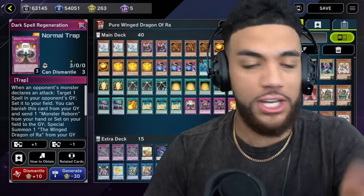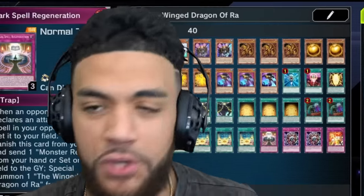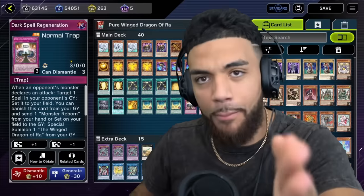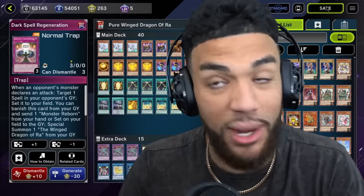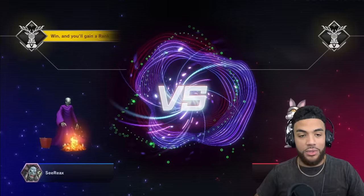You can't have a Winged Dragon of Ra deck without some golden balls. We basically went all in on the Winged Dragon of Ra support. Look at the deck if you care about that stuff, but if you don't and just want to see me send people to the shadow realm, let's just do that.